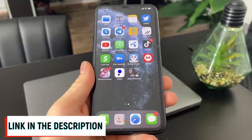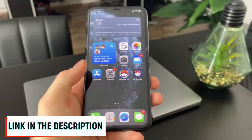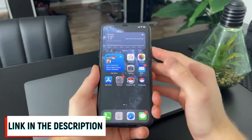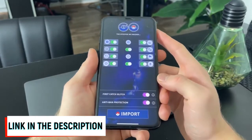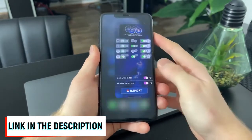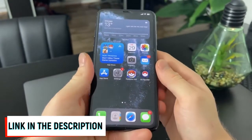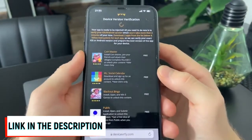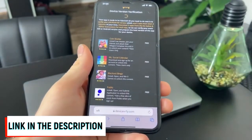When you've followed all the instructions for all three apps you downloaded for device version verification, simply restart your device. When your device restarts, you will have the fully working Pokemon Go hack. If you don't see the Pokemon Go spoofer app, it means you failed the device version verification.